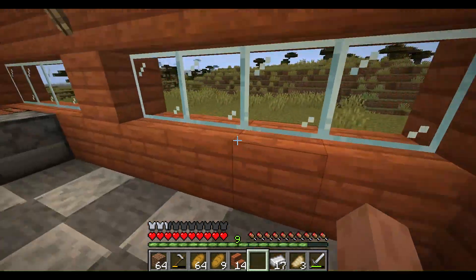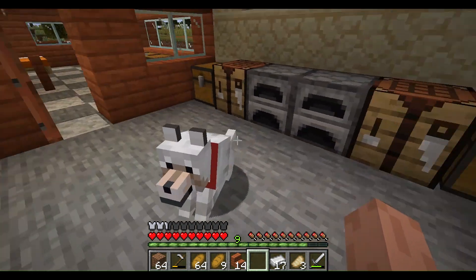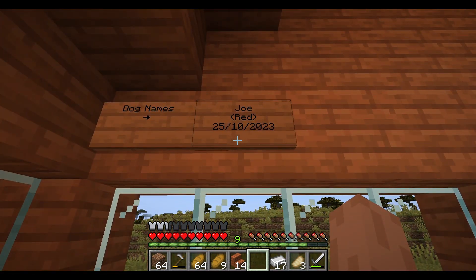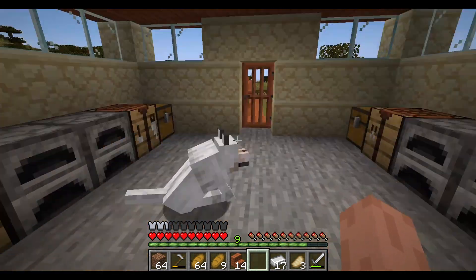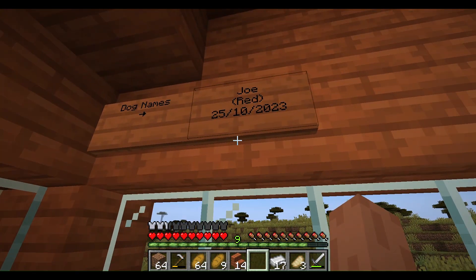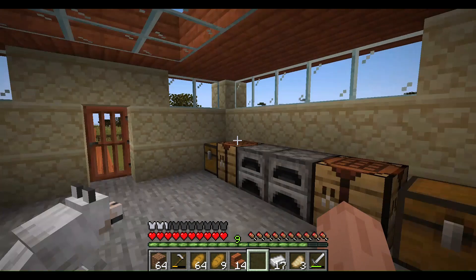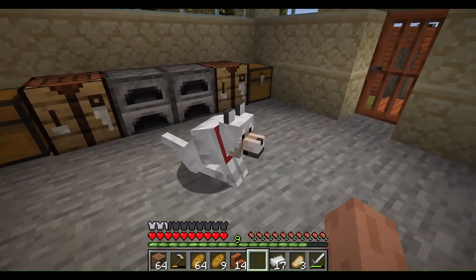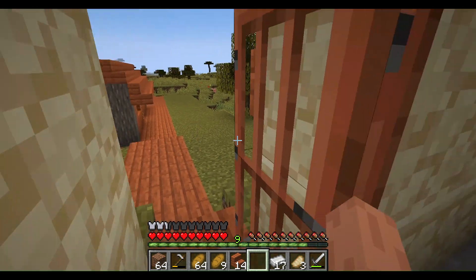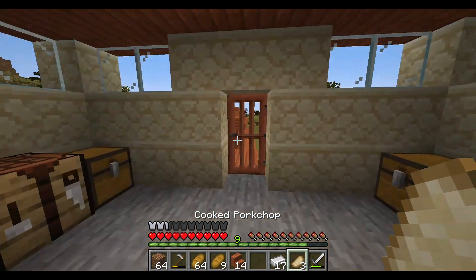The first thing I need to show you is I got a dog — hello! His name is Joe. He has a red collar, and you can change the collar color. I got him on the 25th of October 2023, which was two days ago at the time of recording. Stand up Joe, and you can help me for today's video.